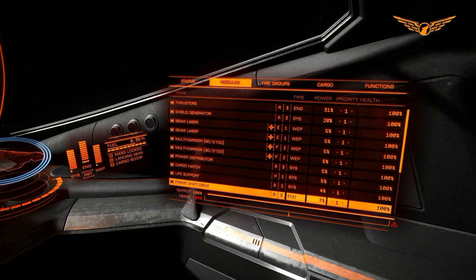The reason we are going to look at our modules is, if you look at the very bottom of this window you will see my output and usage bars. My output shows that my power generator is undamaged and generating 100% of the power it can generate. The usage shows that I am overtaxing the generator by 4%, which means my ship is trying to draw too much power from the generator.